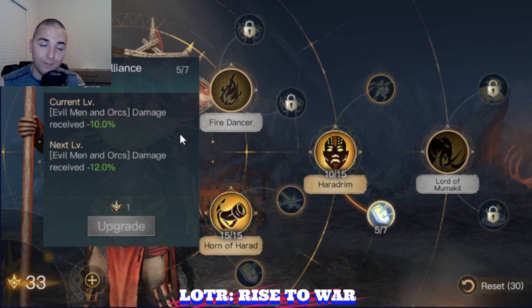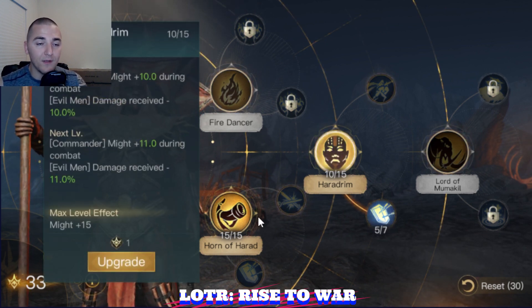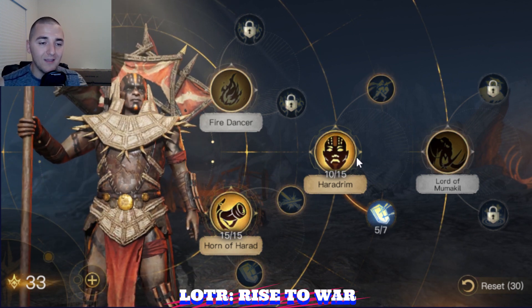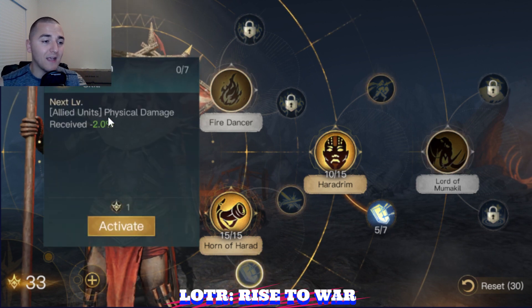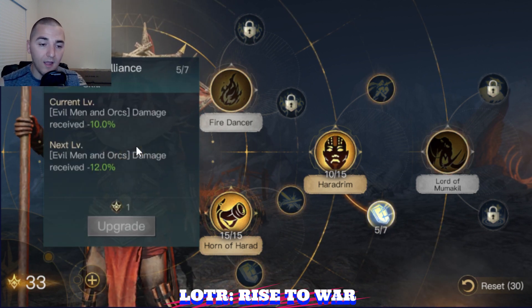I'm going to reduce the damage I take by 10% here, reduce it by another 10% here, so now I'm reducing my damage by 20%. I'm increasing my damage output in the first couple rounds, and you're going to keep moving your points into maximizing Haven, Hurrahdrum, and Evil Alliance.